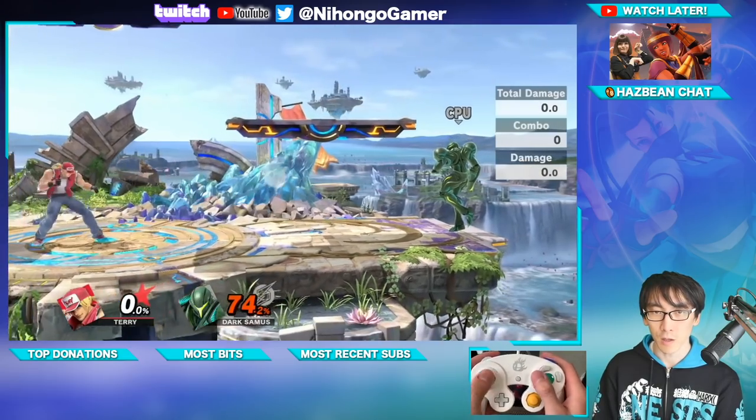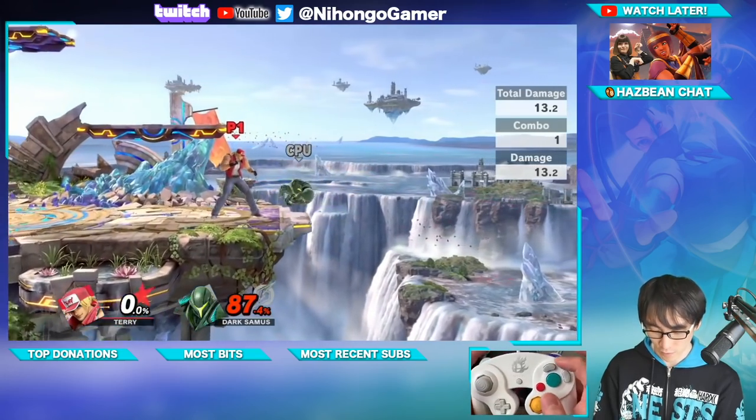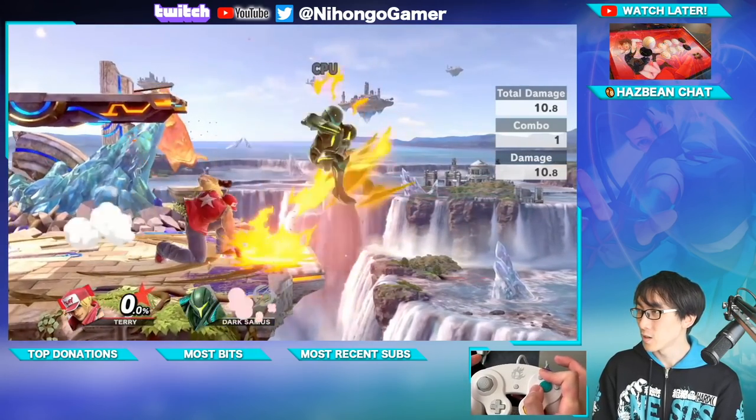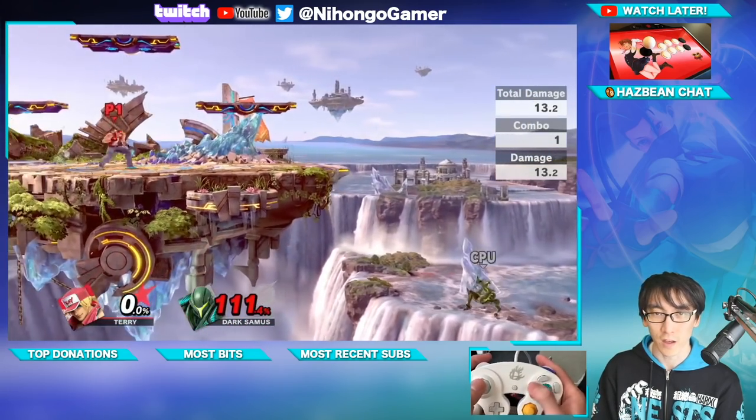Now I'm using a GameCube controller so I'm actually finding it a little bit difficult to do this as an instant air. But if I press jump and Power Wave at the same time — or jump and B at the same time — we can do that right off the air.